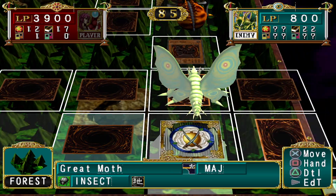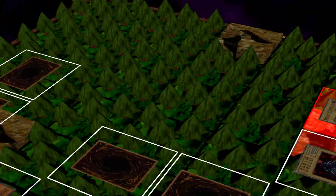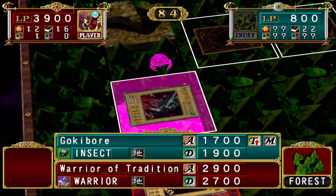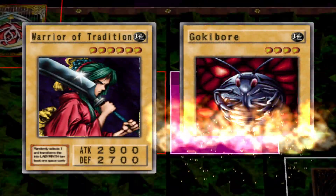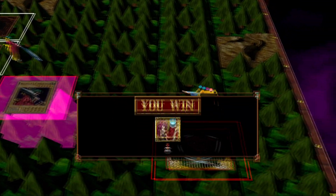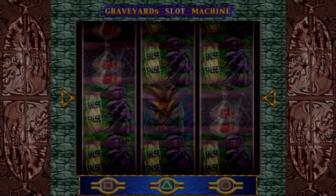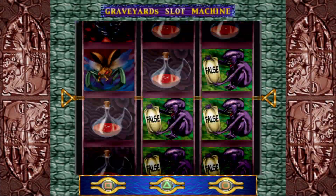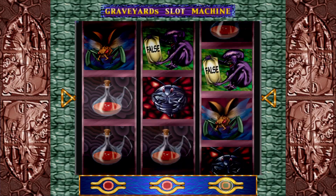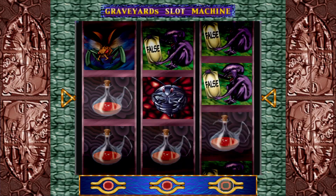I have lethal. That card he just played is a monster, so I guess I just take the lethal. Definitely didn't get a Man-Eater Bug like I wanted, but hey, we won. Red medicine is the best card I could get here in these slots since there's no Man-Eater Bug in them. It's a shame I didn't get the three in a row there, but that's okay.